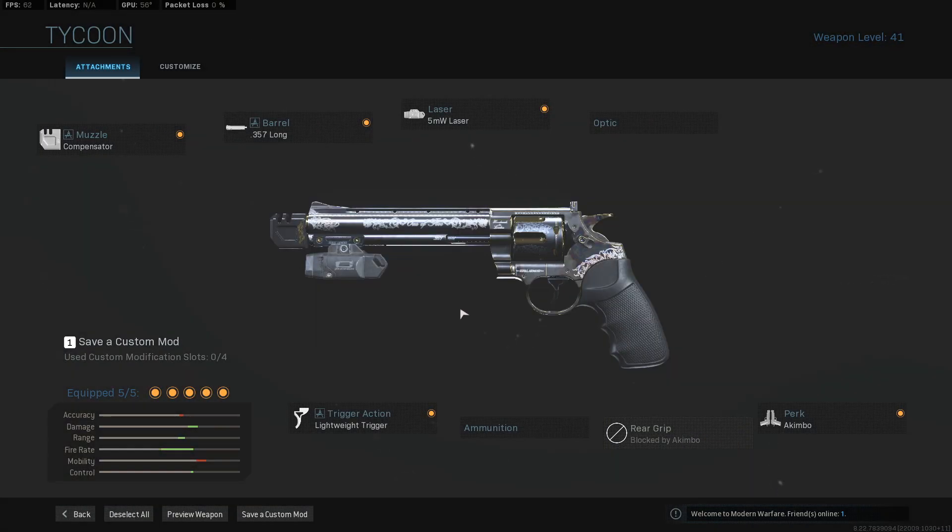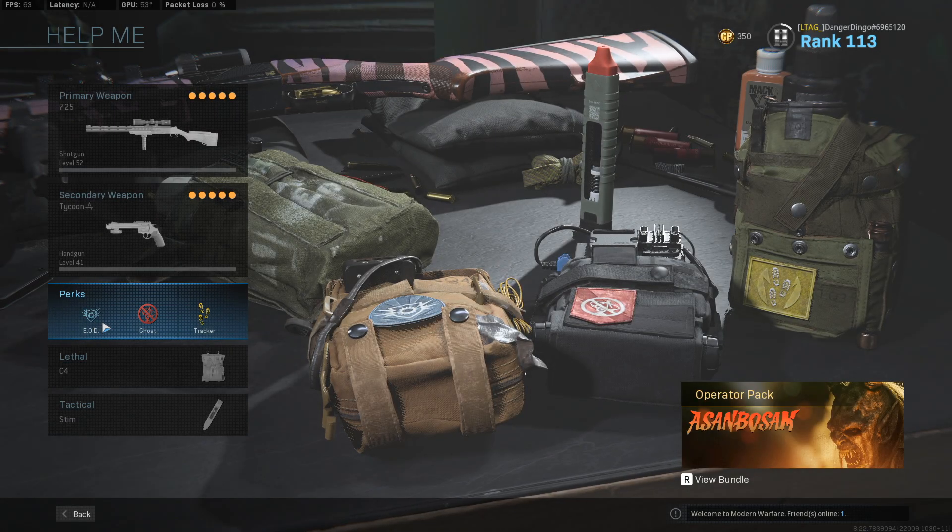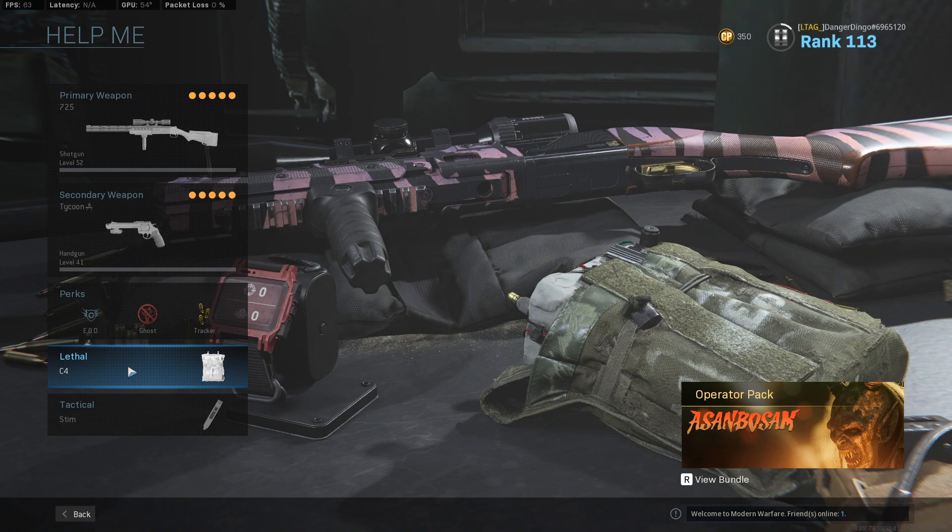Normally we would run the snake shot here, but it's way more powerful without the snake shot, in my opinion. The compensator, the long barrel, the 5mW laser, the lightweight trigger, and the Akimbo perk basically make this an absolute machine. Like, you can get shots from about 25 meters away — one shot with this is absolutely insane. The snake shot can't do that; it's as simple as that. This is more powerful at the moment, in my opinion.